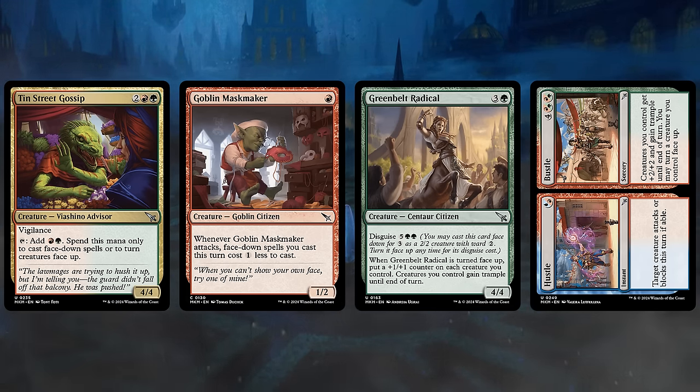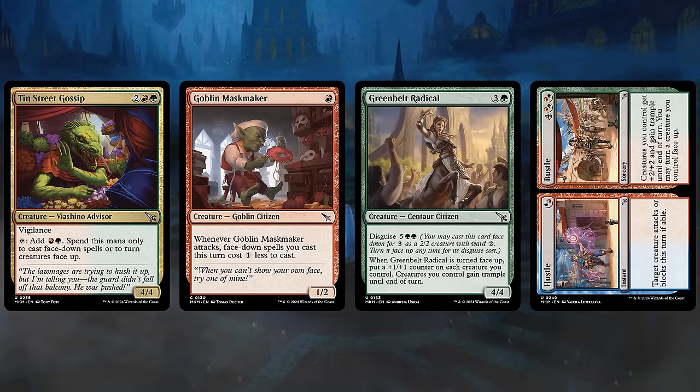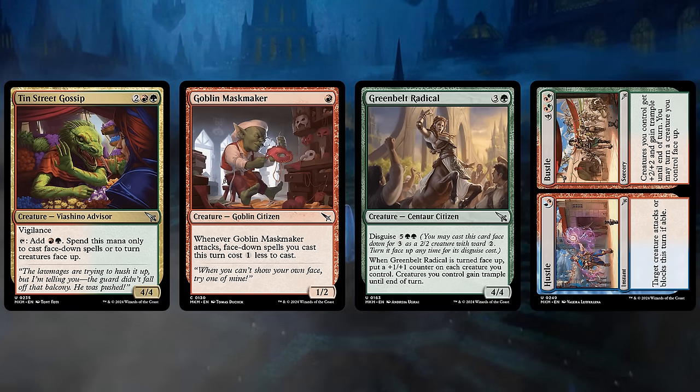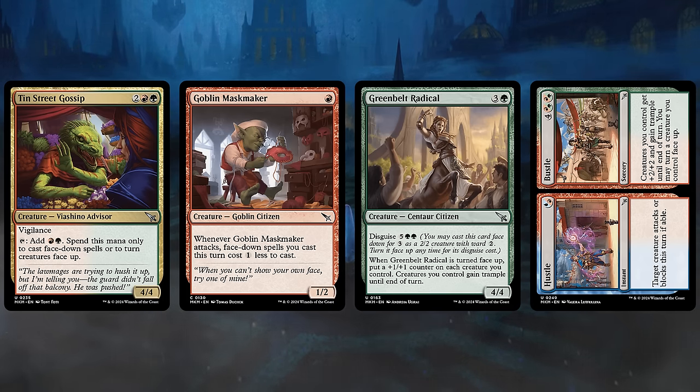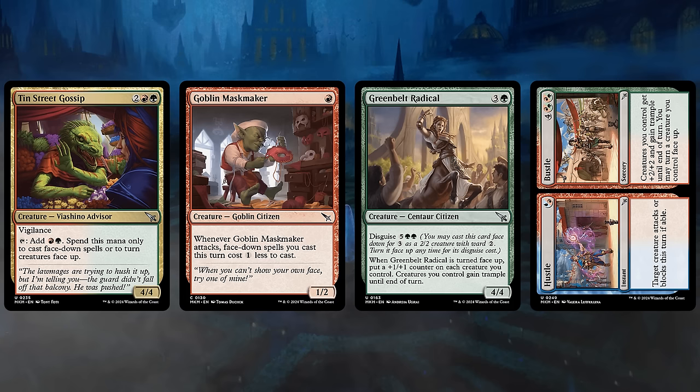The Greenbelt Radical is a great example of one of these Disguise creatures. Totally fine to cast as a 4-mana 4-4, but much more exciting if we Disguise it first for 3 mana and then turn it face up for 7, in which case we can put a +1/+1 counter on each creature we control and give those creatures Trample until end of turn. Imagine the curve: Disguise Radical on turn 3, turn 4 play Tin Street Gossip. Turn 5, both attack, and thanks to Vigilance the Gossip can still tap to help turn our Radical face up, giving our team +1 counters and Trample for a ton of damage.